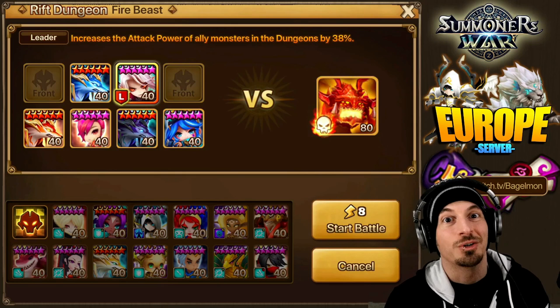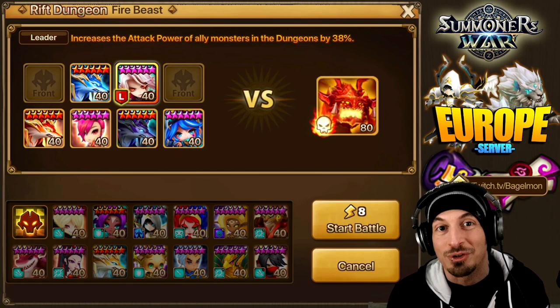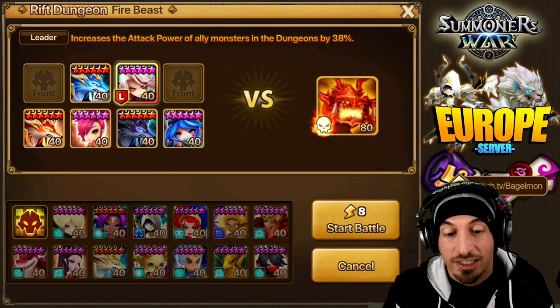Next place we're going to take her is the Rift Beast. First we're going to try the Fire Rift Beast. We can't use a normal triple Inugami with her over here because you can only use one of each unit. However, we can use a little bit of a different triple Inugami. These guys are still going to all team up with her, and any time they team up, she's going to use her first skill — the AoE. It does big damage and it's going to clear all the waves of minions. Let's see how it does.